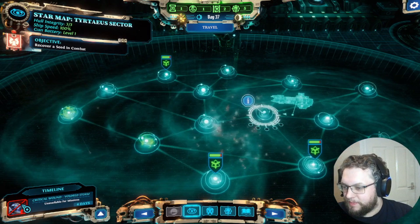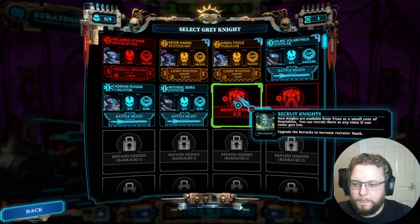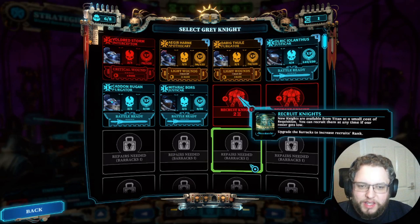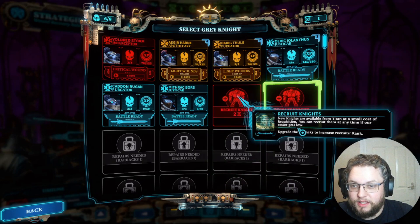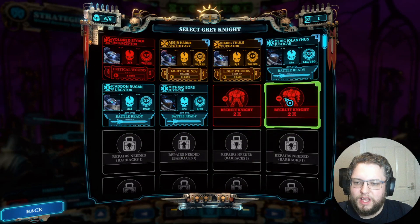Okay — critical wound for Vouldred Storm, unavailable for missions. New knights are available from Titan at a small cost of requisition. We can get an Interceptor for two requisition but it's only going to be rank one, so we don't want that because we have other units we're not already using. I'd rather wait until we've got higher ranks anyway.